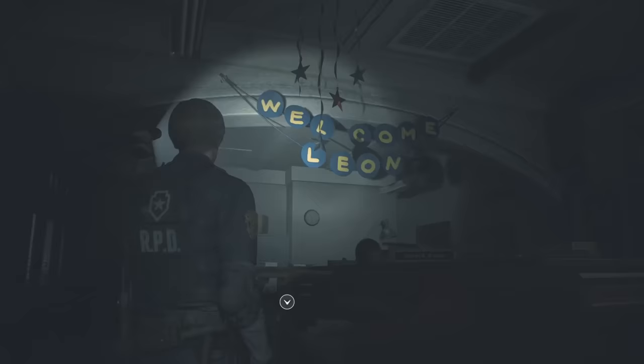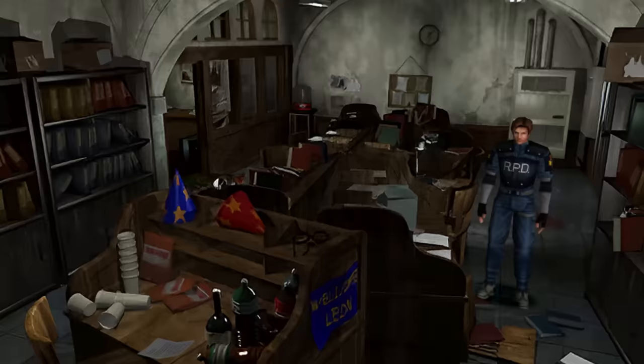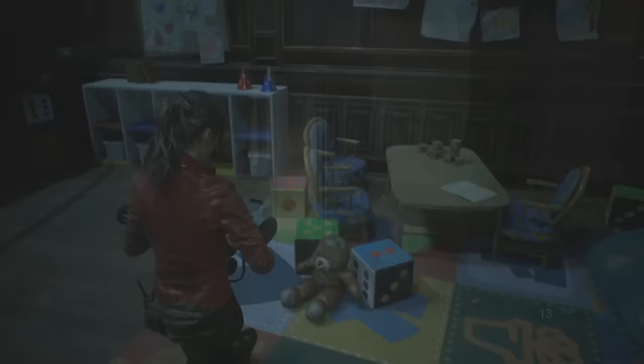When you get to the RPD office, you can see that the big banner that says 'Welcome Leon' has a space missing after the L. If you inspect one of the desks, you can see that there is another L that was taken down. This is a nod to the original Resident Evil 2, where 'Welcome Leon' was accidentally spelled with two L's.